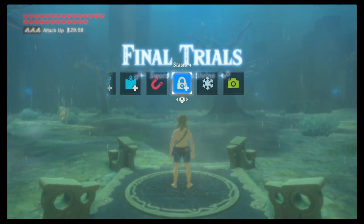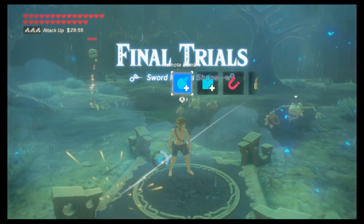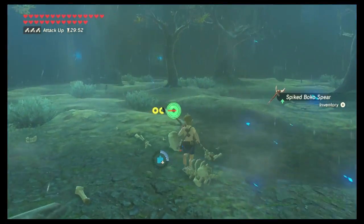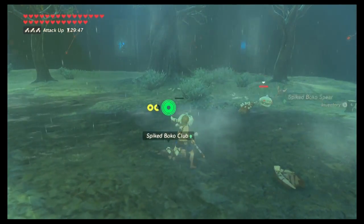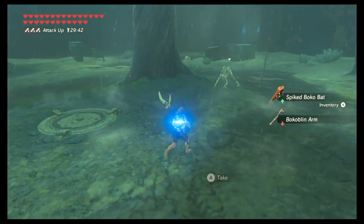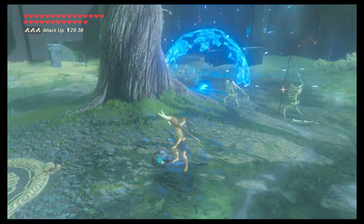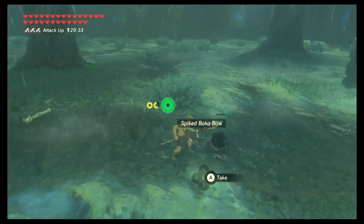On the first floor, what you really want to do is stick and move. If you stay in one place for too long, you're going to get hit by one of the arrows flying by. Use your remote bombs to take out the Bokoblins, and after they've taken one hit, make sure to take out their heads. You can use one of their arms or one of the spears that they drop. Stay out of the range of the archer and use a remote bomb to take him out. There are tons of metal weapons to pick up, just make sure not to get hit by lightning.